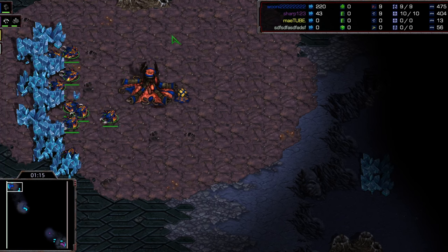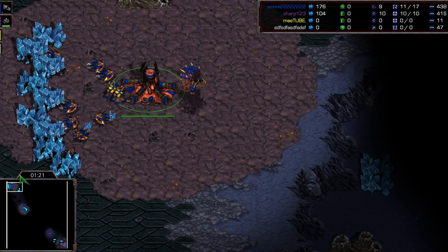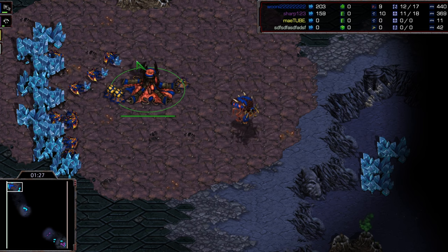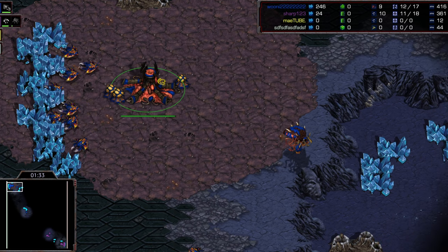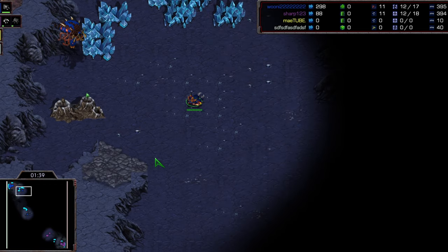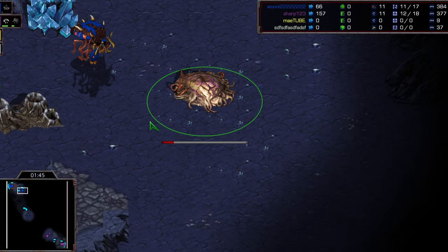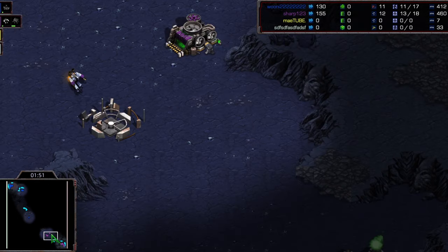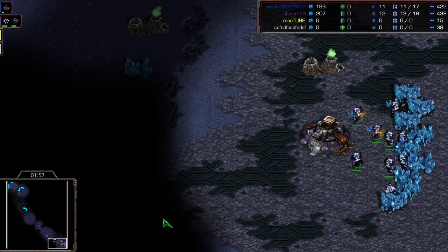Queen is hot off his two ASL victories in 2021 - he's the ringer that everyone's looking to in order to clutch this out. If he loses here, we go to the ace match. But if he wins twice in a row, his squad takes all the prize money, which gets split evenly among all the Zerg players, and the Terran/Protoss squad goes home empty-handed.